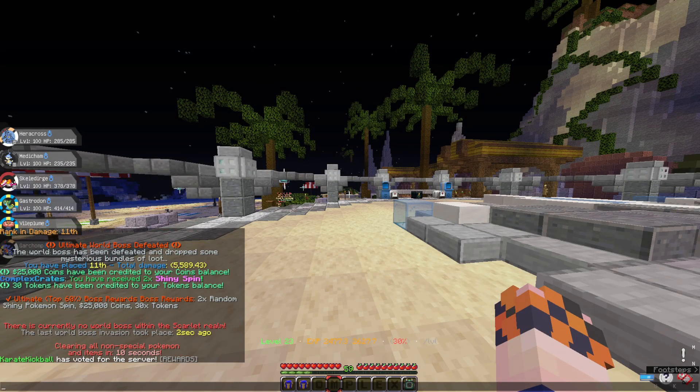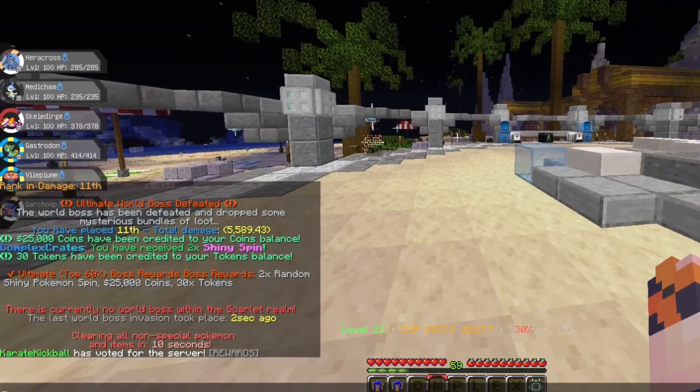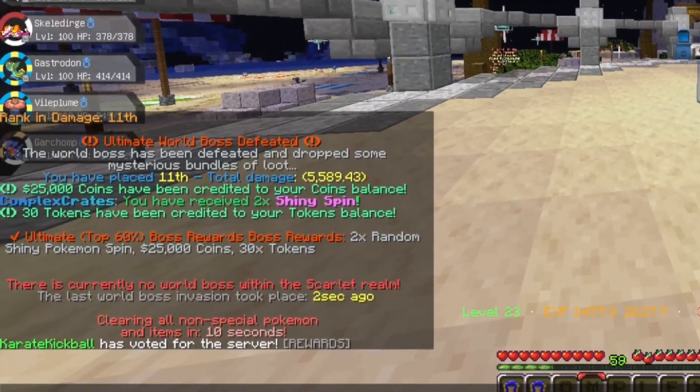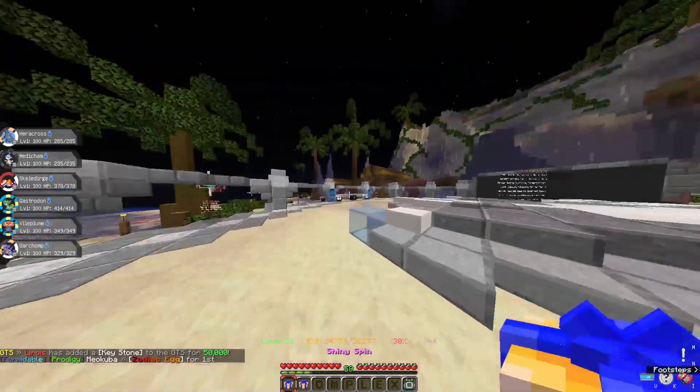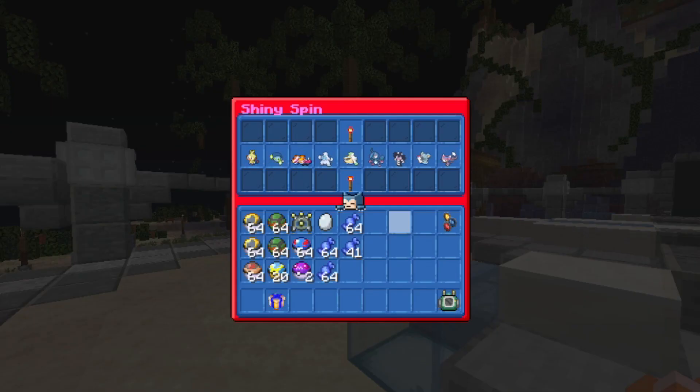The boss is defeated! We officially got 11 plates, a total of just under 6,000 damage - pretty cool - with 25,000 coins received, 2 Shiny Spins, and 30 tokens. Let's open the Shiny Spin and see what Pokemon we're gonna get. Come on, give us something for the decks or something we don't have - I could use a Bulbasaur or a Squirtle for Shinies.